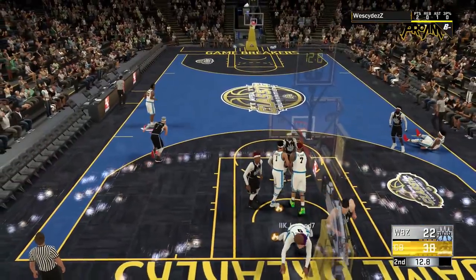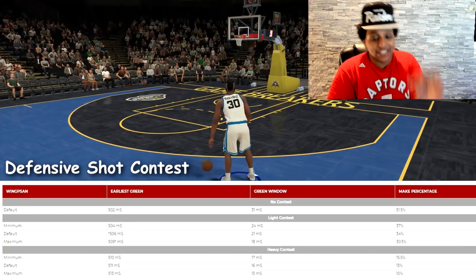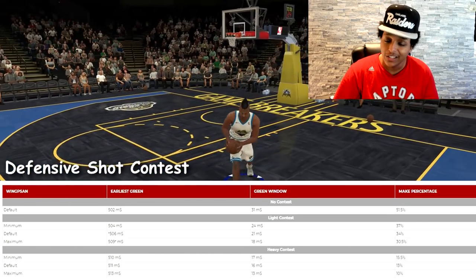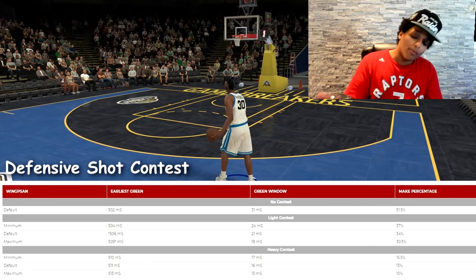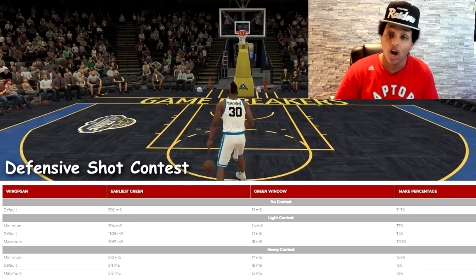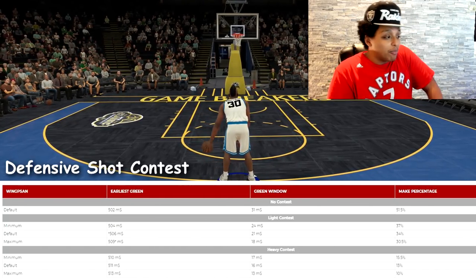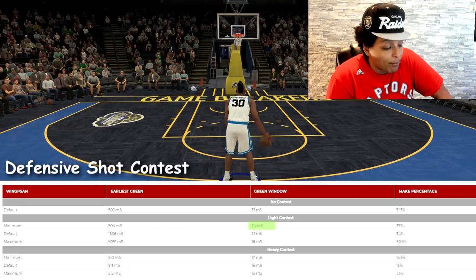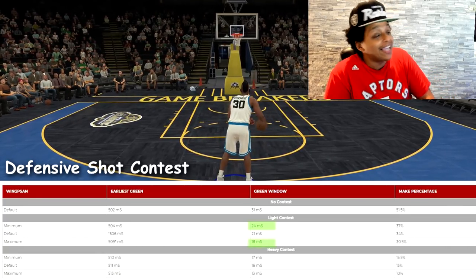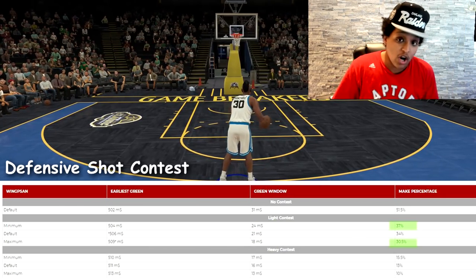The first thing we're looking at is defensive shot contest — meaning if I'm pulling up for a shot and a guy is closing me out, what's the difference in my make percentage based on whether he has a minimum or maximum wingspan? The numbers show a clear difference. With a minimum wingspan defender at a light contest, I have a 24-millisecond green window. That drops to 18 milliseconds if the defender has maximum wingspan. The make percentage difference is a 7% drop between minimum and maximum wingspan.